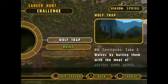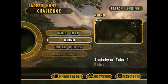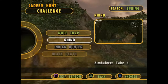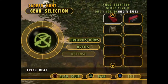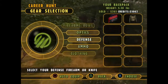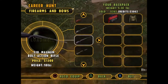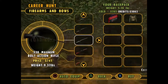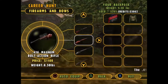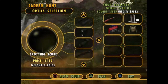So now we're on to spring. We have Wolf Trap, which is take 3 wolves by bait. And we have Rhino, which is take 1 Rhino. I think we're going to go do this just because I'm excited to see what Rhinos look like in this game — it's been so long since I've seen them. So we're going to sell our bow and sell the meat. We have plenty of money. I think since we're going for Rhino, we're going to buy the 416 Magnum because I think it's a gun we haven't actually used yet.